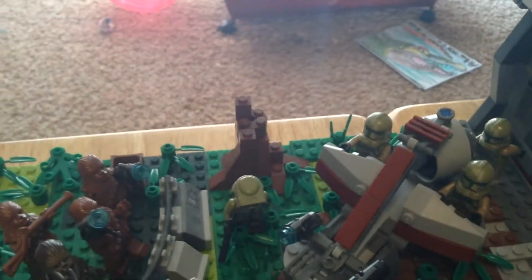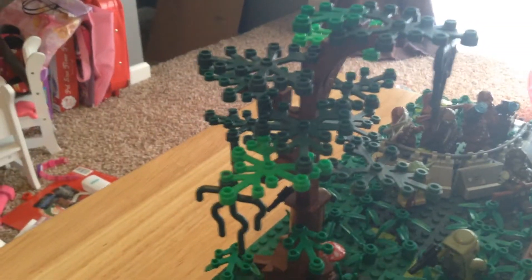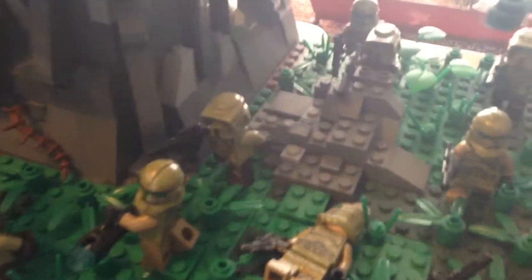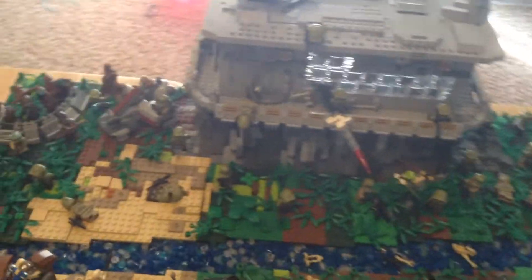Here we have a tree they had to chop down in order to build the base. There are different species of trees in this MOC — there's this one, and then there's this one right here with a bunch of clone snipers behind it. There's this rock structure here with another 41st Elite hiding behind it, and then there's the continuation of the rock work.